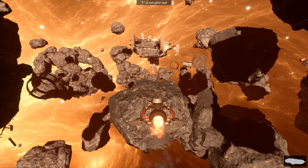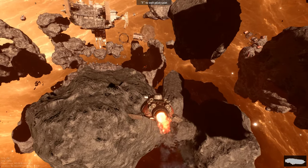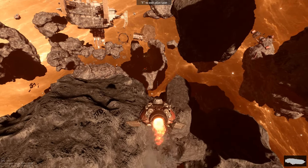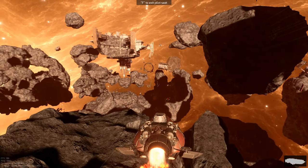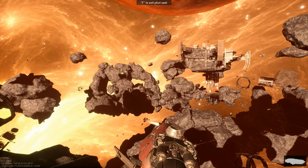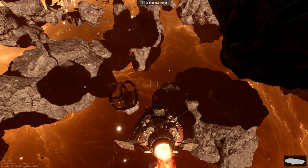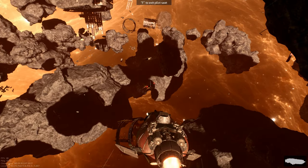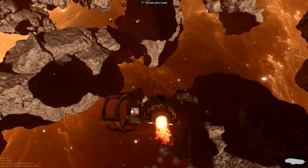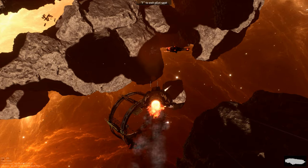That bottom one looks like it's been in a fight, and that top one looks like it's in good condition. I don't know — we could either blow them up, try and board them, or go into the station in the center. That bottom one's moving. Oh, he's a big ship. Should we board it and take him out? Yeah, sure.